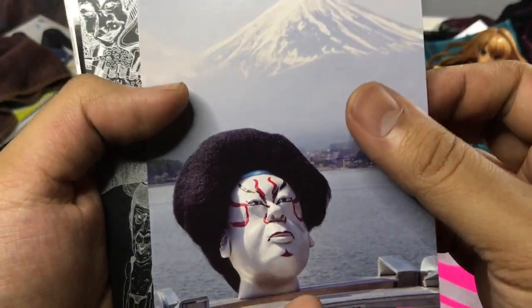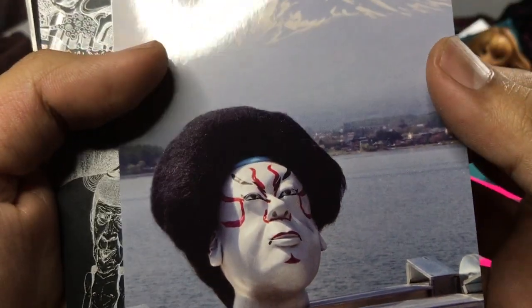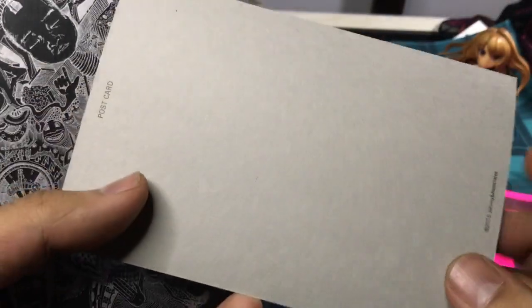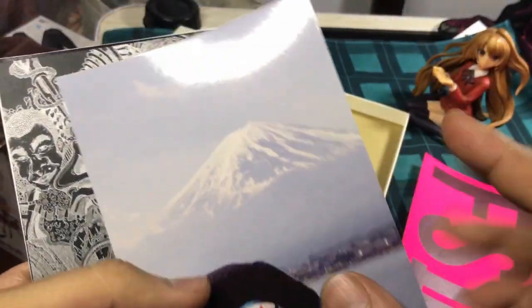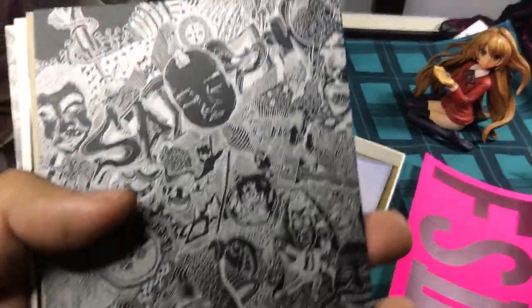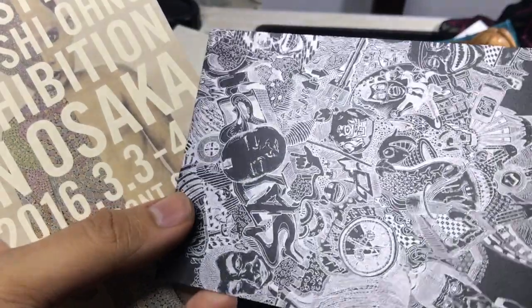The first postcard we have is this mask, or face, or head sculpt — with an afro overlooking Fuji Mountain. On the back we can see it says postcard, Johnny Associates — probably like a bunch of street artists. So the second one — wow, we actually got this. This is pretty interesting and cool, and the paper is also very thick — really, really nice quality paper.